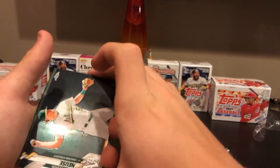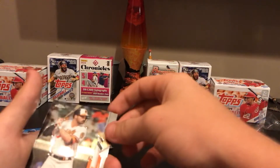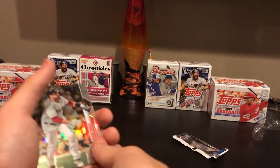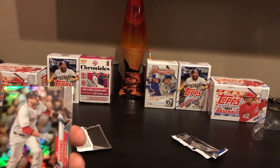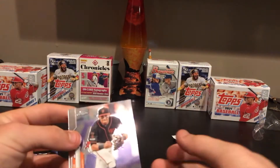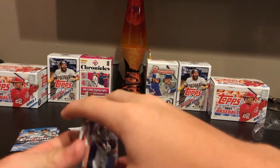We have a Sheldon Neuse rookie going to the Oakland A's. A Trey Mancini going to the Baltimore Orioles. And a J.D. Martinez refractor going to the Boston Red Sox. And we finish it off with a Mauricio Dubón rookie.